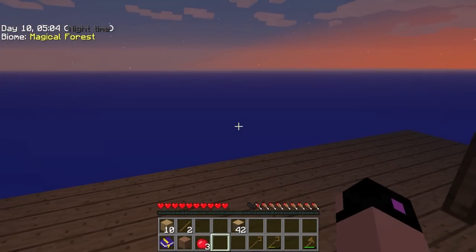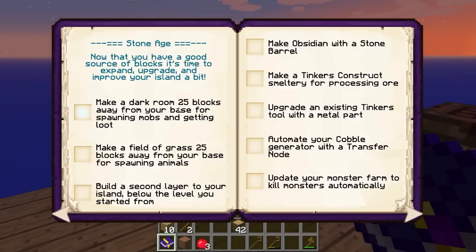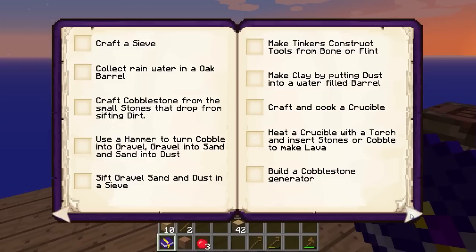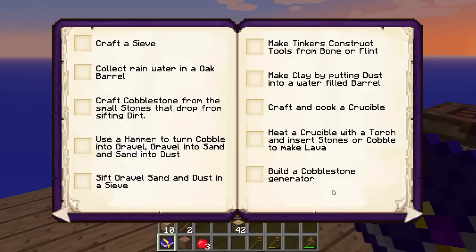Bom, no episódio de hoje, galera, vamos dar uma olhadinha aqui no nosso livro. Eu já tava olhando no Stone Age. Não, vamos voltar aqui — estamos ainda na era da madeira. Calma, calma. O que que a gente tem que fazer?